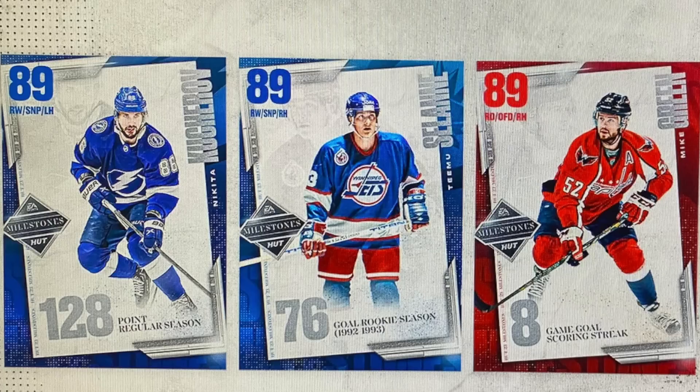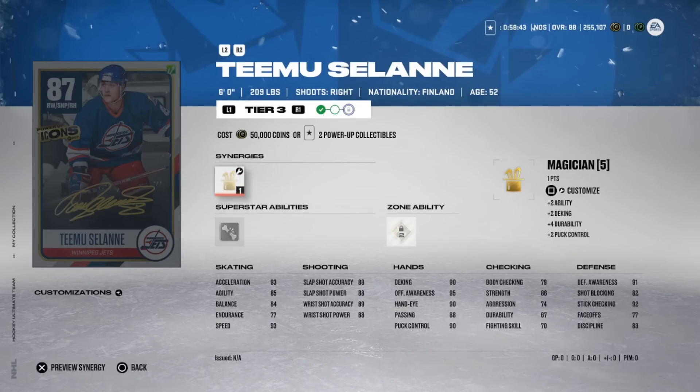They were going to do a left-handed winger and we've got that in Nikita Kucherov. Timu Selanne is going to be really interesting depending on how he's rated out, because endurance is always hammered on Selanne and that can cause some issues. We're going to take a look at what that card will potentially look like at 89 overall. These all look phenomenal - probably the best crop we've gotten so far in NHL 23.